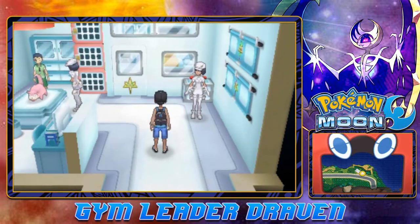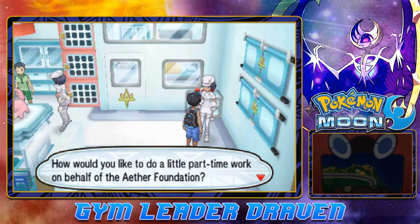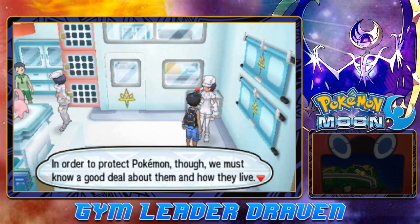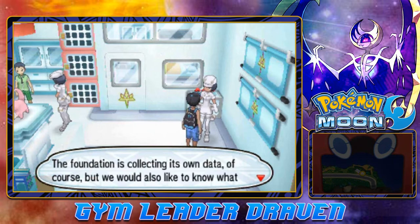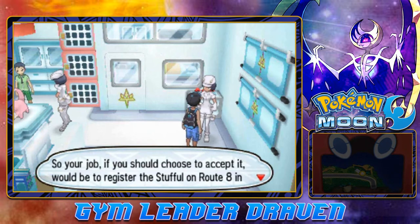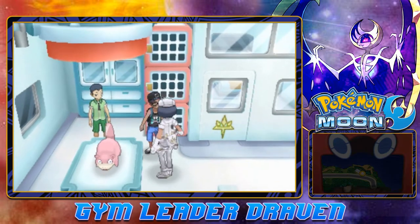Let's open this door and see what this is about. An Aether Foundation researcher asks if we'd like to do part-time work — using our Pokédex to survey Stufful that live on Route 8. They want to know what data the Pokédex records about Stufful, and they'll pay us. Stufful is the teddy bear Pokemon. The Aether Foundation works to protect Pokemon hurt by bad people, like Team Skull.